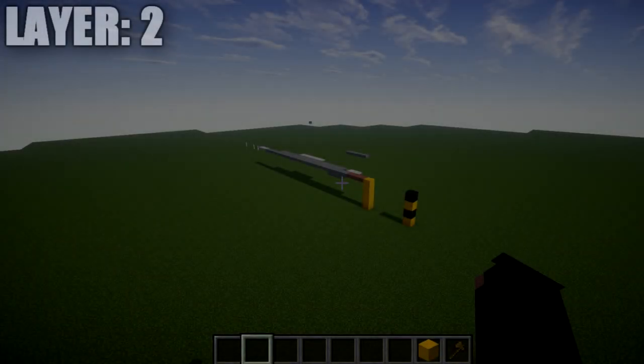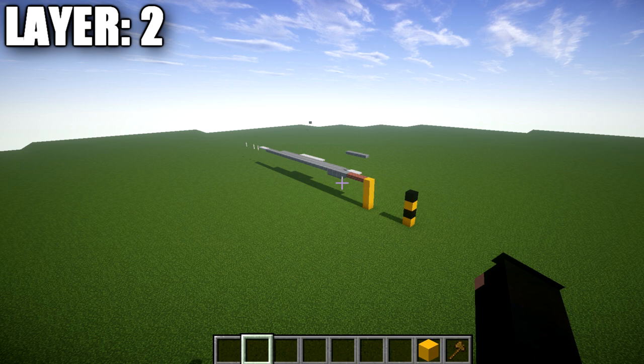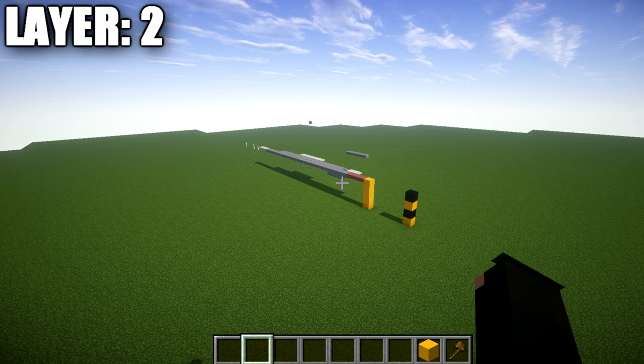Moving into our first layer, we'll be starting with layer number two, as it gives a better basis to build off of compared to layer one. One thing to mention if you're completely new to my aircraft tutorials: I like to do half on camera, half off. We'll build the center line of every layer, then copy the right side we do on camera, and it'll be up to you to copy that over to the left side. If you want to build the landed version, we'll add landing gear at the end as a modification.